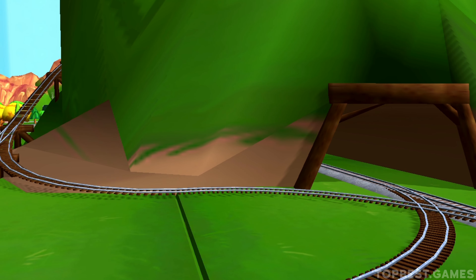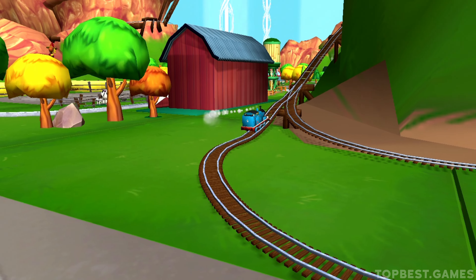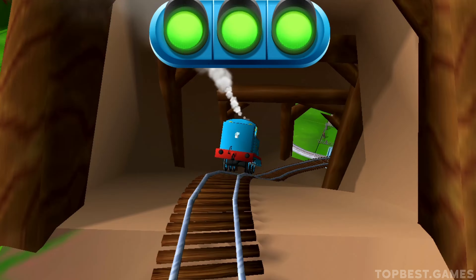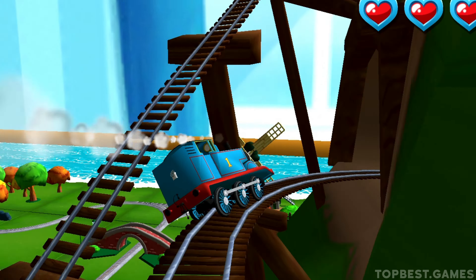Only the boldest of engines will try Crazy Coaster Mountain. Steer your engines through the sharp curves. Swipe left or right to keep your engine on the tracks. Good job!